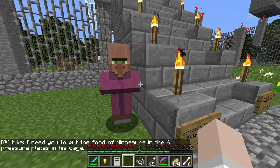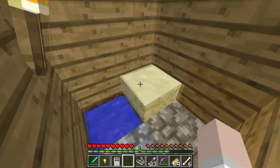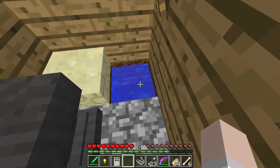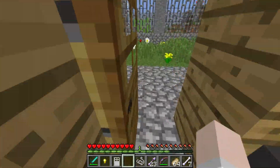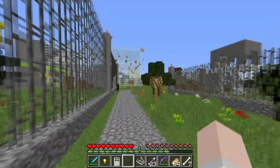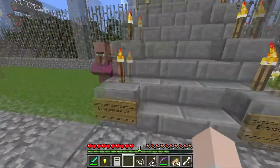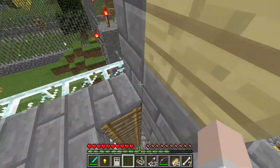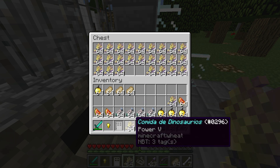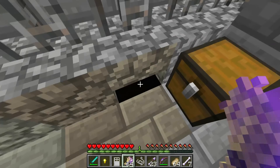What do you have to say? "Mike, I need you to put the food of dinosaurs in the six pressure plates in his cage." I shall put the food of dinosaurs — not quite the same as the food of kings. For that is only my food — I'm a king. Is that a chest? Yeah, that's a chest! This area back here — absolutely nothing right there. I have no idea if that's how you pronounce "dinosaurios" correctly.